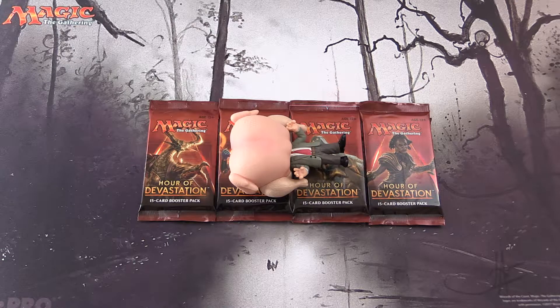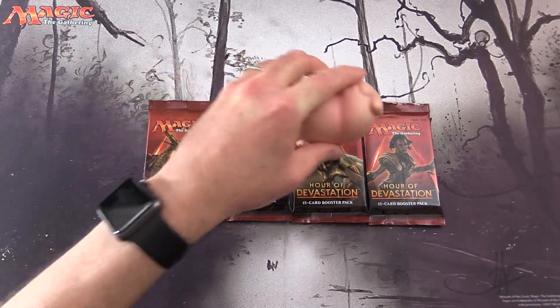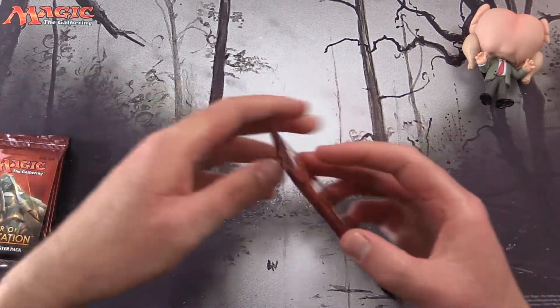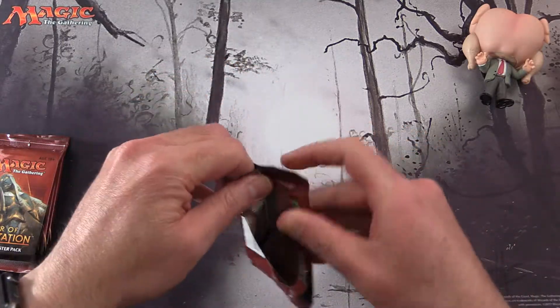Today on MTG Unpacked, Mr. Bean is having a nice rest — or that is Mr. Bean with a turkey on his head — but we can't let him rest because there are packs to bless. He has been getting us some crazy pulls lately, so let's get stuck into this.